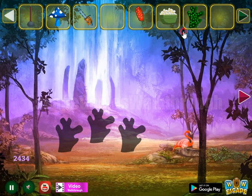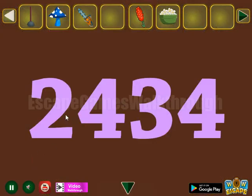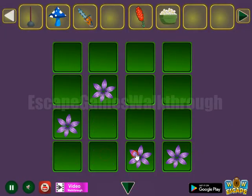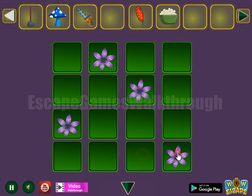This green slime goes here. Another hint: two, four, three, four — these are the levels to set here. Two, four, three, four.